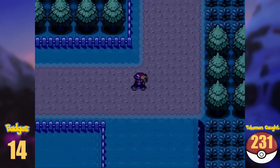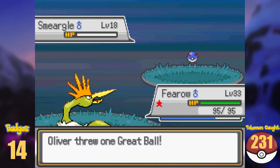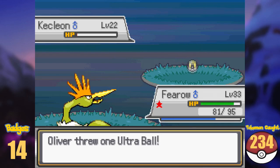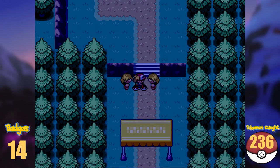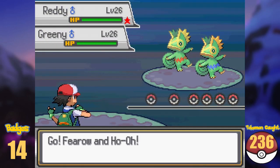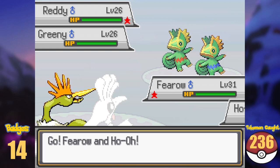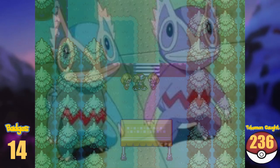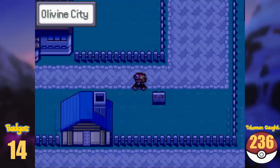I grabbed the Shiny Stone and continued my way to Route 39. In the high grass here we can add Smeargle, Miltank, Natu, Chansey for some reason, and Hoppip to the Dex total. Before reaching Olivine, there is an iconic battle we have to do, where we see one of those rare trainer shinies you may remember from the anime. In Olivine itself, I grabbed the Soothe Bell, which makes happiness-based evolutions a lot easier, and made my way to the lighthouse.